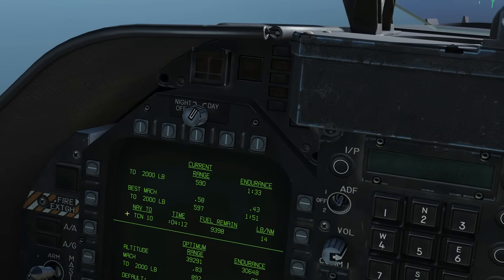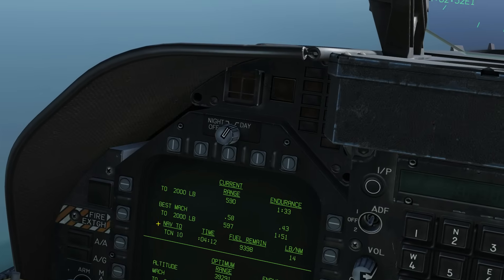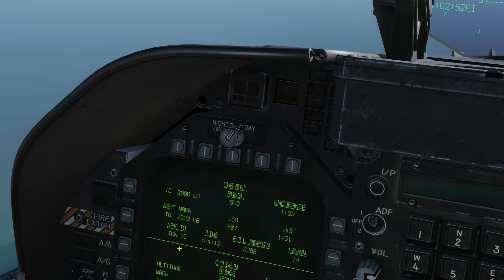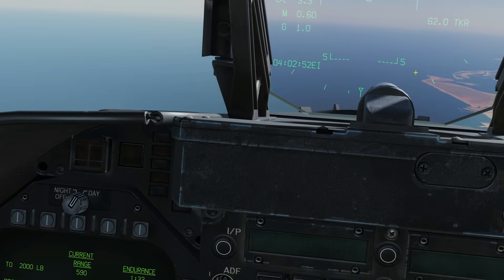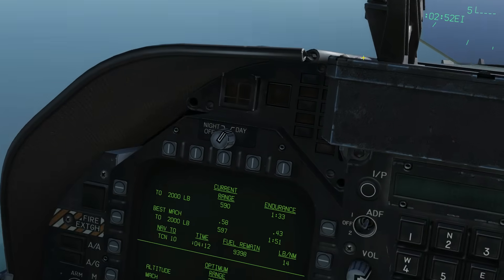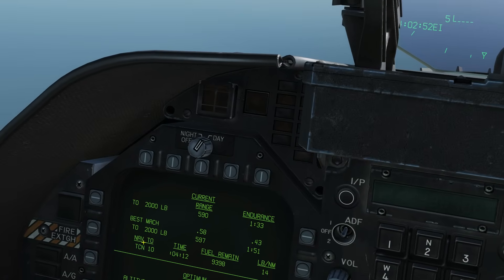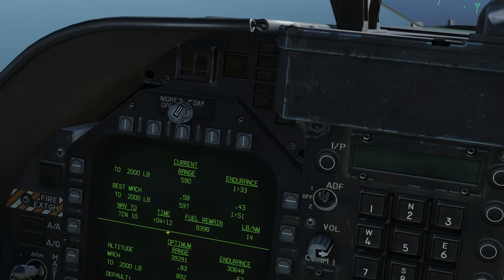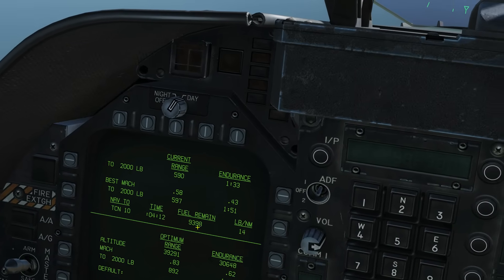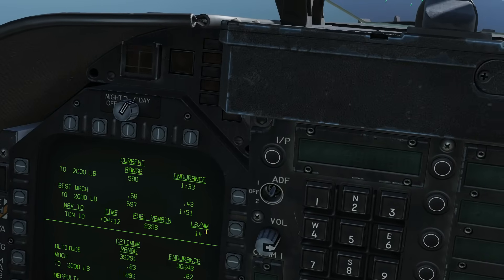The next row gives us parameters about flying to a certain point. I'm navigating to TACAN 10 — a carrier I've set up about 62 miles away. This gives us information: at our current altitude and speed we would get there in 4 minutes and 12 seconds, with that much fuel remaining in pounds, and showing how many pounds per nautical mile we would be burning.